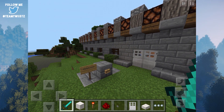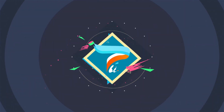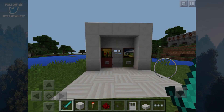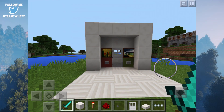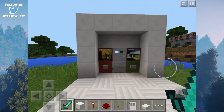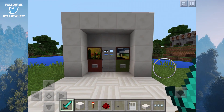You guys wanted a tutorial for this door, but I think I found something better. What's up my fellow twisters? Welcome back to another redstone tutorial. Today we're going to be taking a look at a toggleable redstone door in Minecraft Pocket Edition. So let's go ahead and get started.